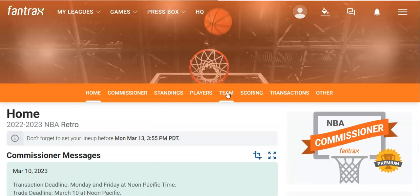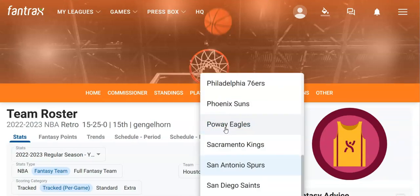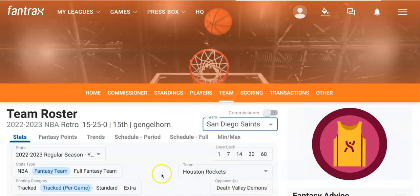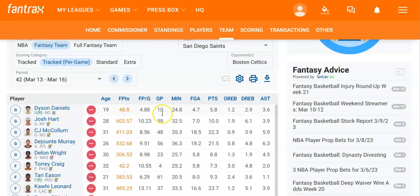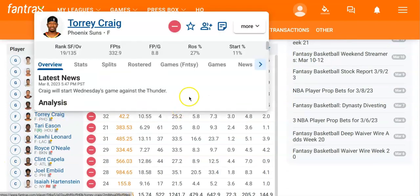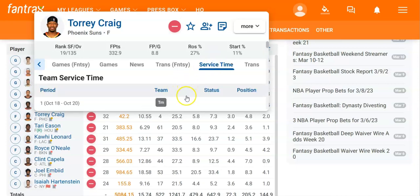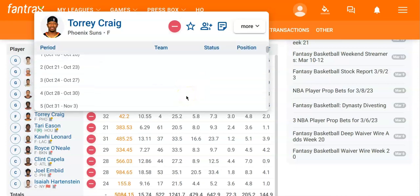I'm going to use a player from the Saints, one that I know. Let's go with Torrey Craig, because he's a good example. Torrey Craig played for two different teams this year — the Phoenix Suns and my team, the Saints. What I do to figure this out is I use his service time. So I make three random draws, and to find out where he was playing during those periods is right here with the service time.